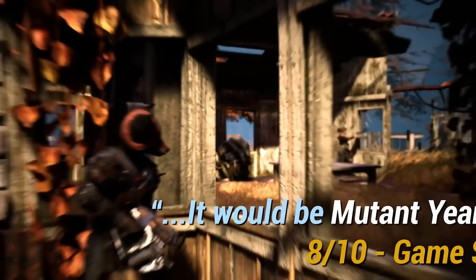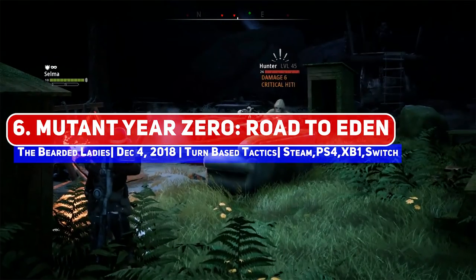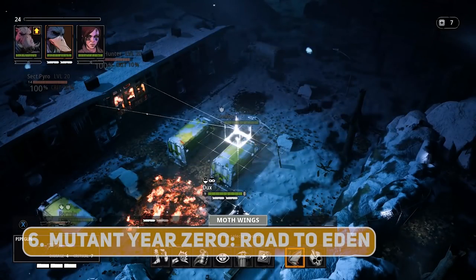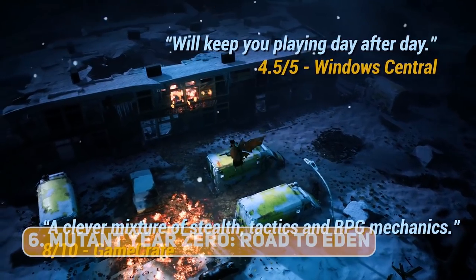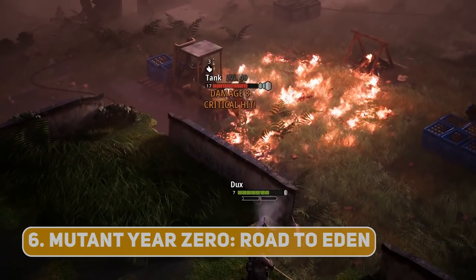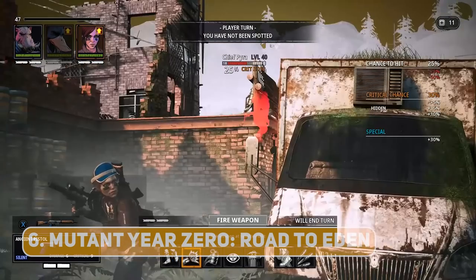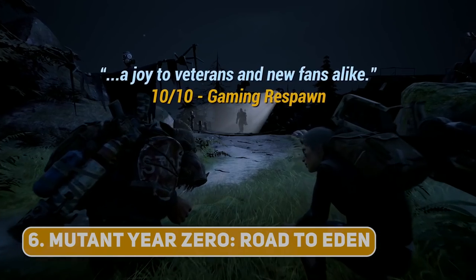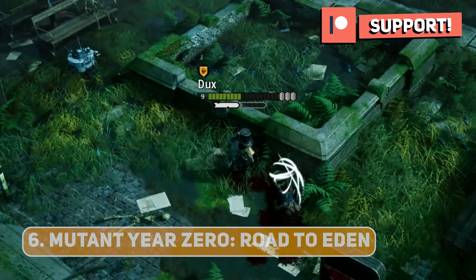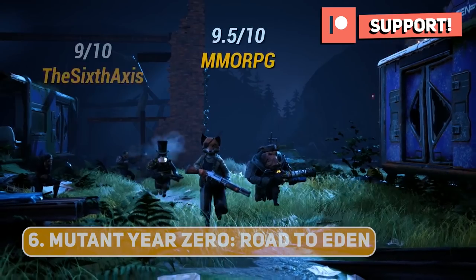One game which I'm very high on is 2018's Mutant Year Zero: Road to Eden. This tactics title set in the world of anthropomorphic animal mutants is intriguing, since you have free-form exploration of the environment prior to engaging enemies and can even get the jump on them by coordinating an ambush. Your party members can also evolve and rotate as they level, gaining new abilities in the process. It's pretty brutal in terms of difficulty, with a real emphasis on stealth and setup, and if you completed it at launch, there's an expansion titled Seed of Evil with a new character to check out.